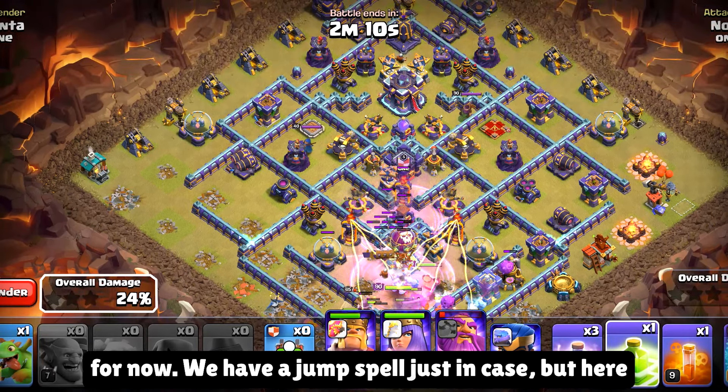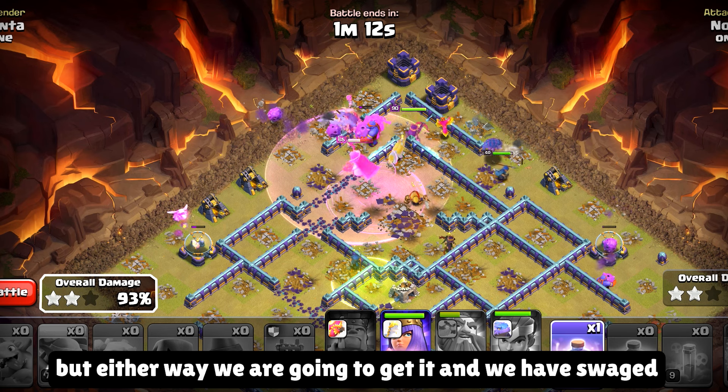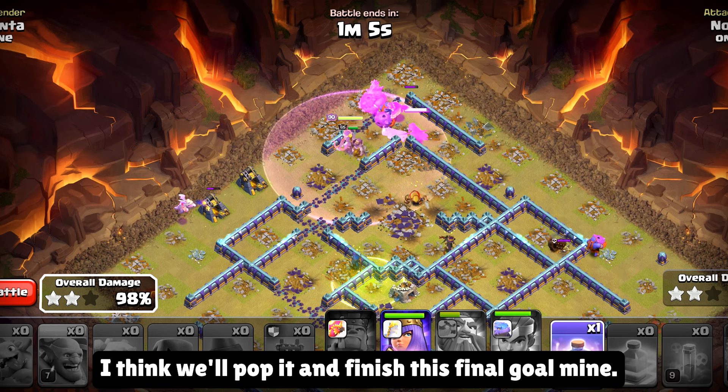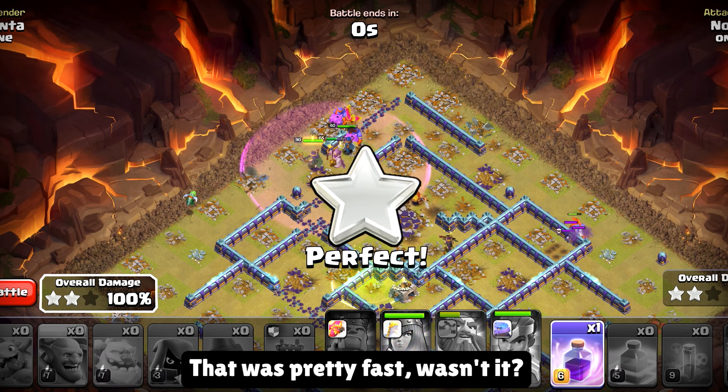I'll freeze the scattershot and the enemy queen will also fall. We've got rage spells — I don't think we need them, but we're gonna use them anyways, because why not? I could've brought heal spells instead of them, or more freeze spells. But either way, we are going to get it, and we have to swag the queen ability one more time. Just for the sake of it, I think we'll pop it and finish this final gold mine. That was pretty fast, wasn't it?